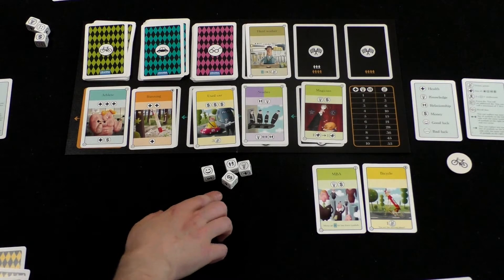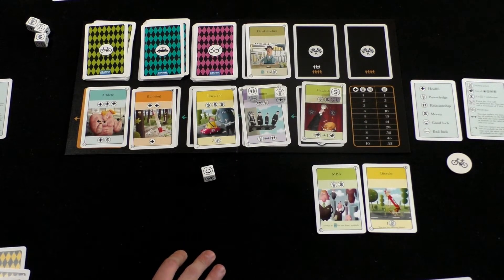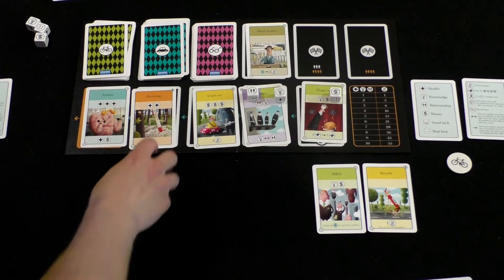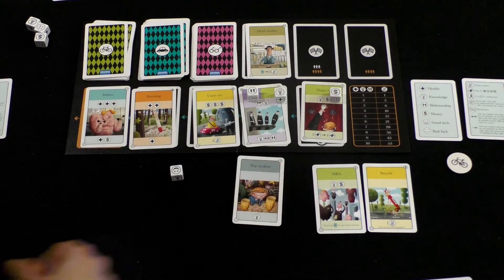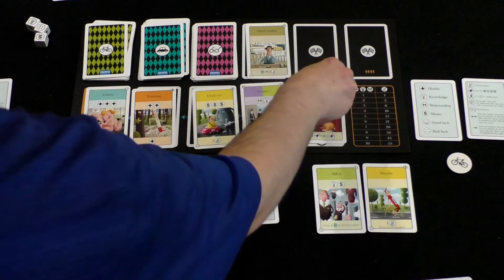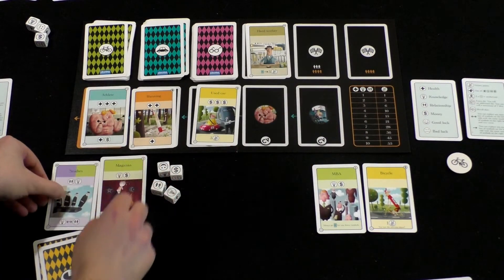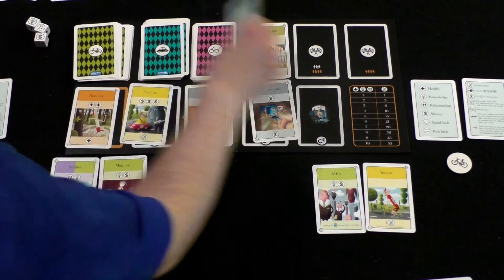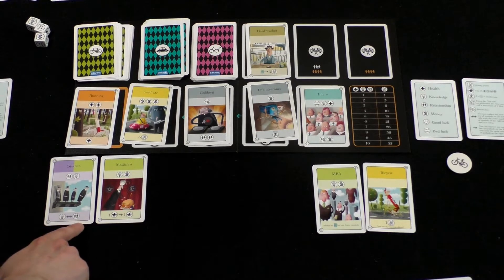Do I want to stop rolling? I could buy Studies — this one is a multicolored one, and I've got money. I could re-roll to get a light bulb or something. I'll roll one more time. I'll spend 'Top Student,' which has a light bulb on it — money symbol, light bulb, light bulb, and person — I'll get these two cards. This is a multicolored green and purple card, so I can choose which stack to put it in. I'm going to use it as my purple stack.